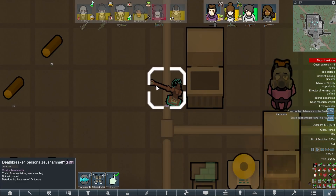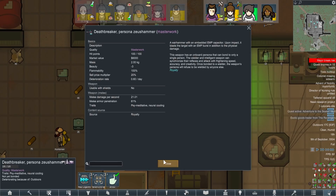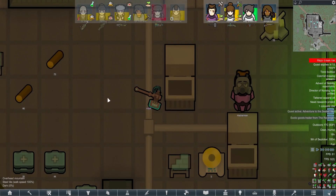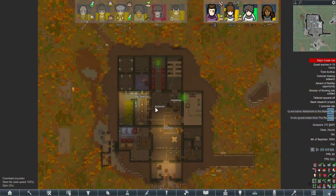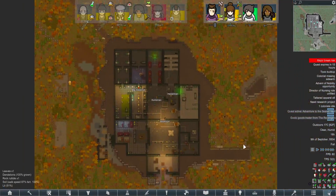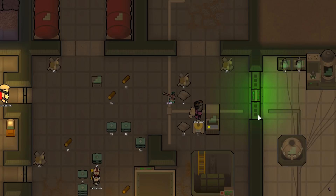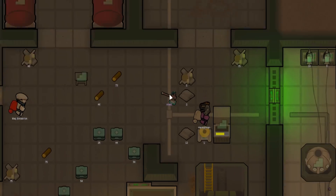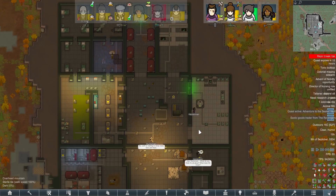What is that - Death Breaker or Persona Zeus Hammer? That's not what Persona Zeus Hammers look like, at least as far as I remember. Now it's probably a good time to mention I also upscaled all the textures in the game and all the textures of every mod. It might make things look crispier, but I have a feeling YouTube compression will turn it into a blurry, smeary mess. If it's terrible, I'll fix it for tomorrow - it will only be one episode.